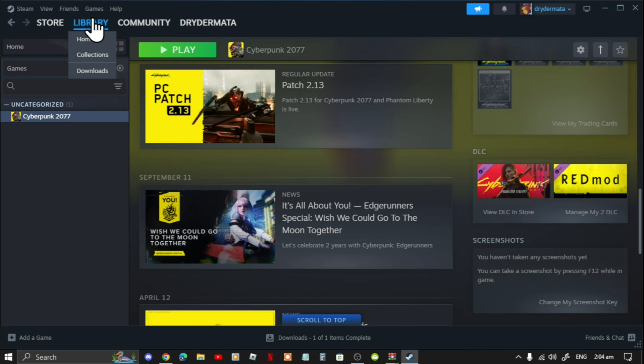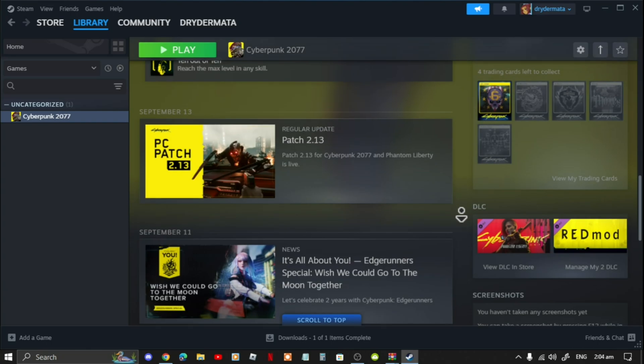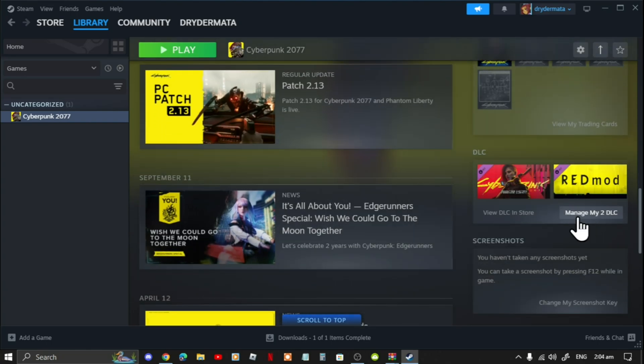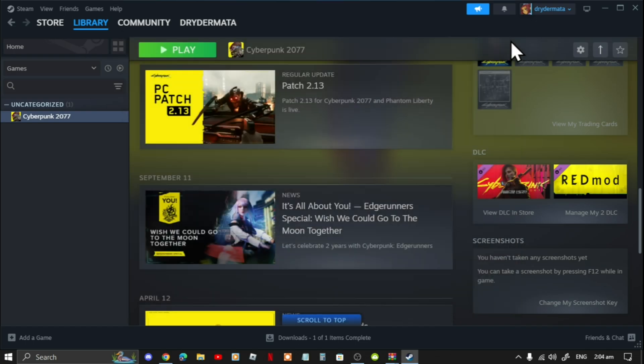Go back to your Library and scroll down to DLC, then go to Manage DLC. It's really important — make sure you enable REDmod. Also enable Phantom Liberty if you have it; if you don't, don't worry. Now exit out of the application.